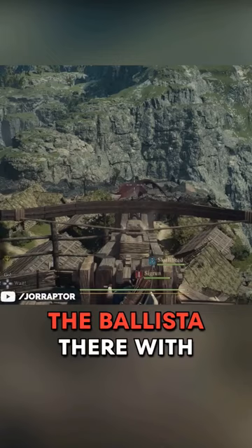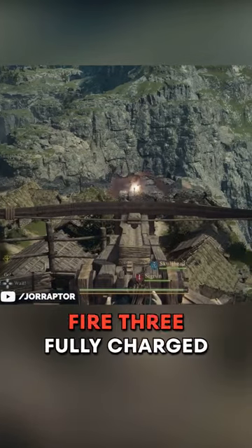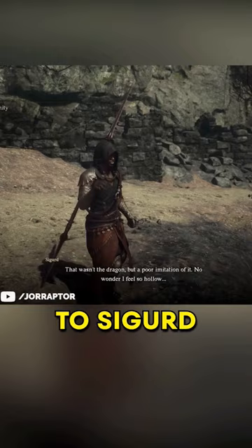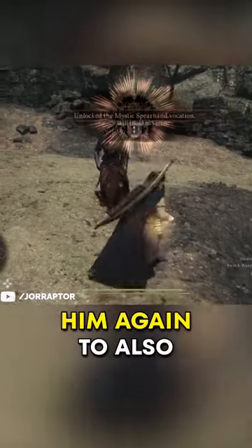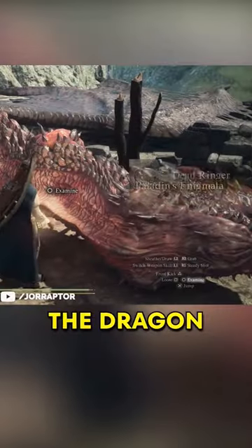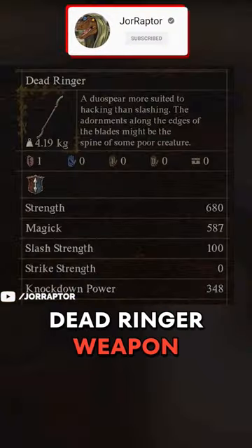you can go to the watchtower and use the ballista there. With the help of your pawns, fire three fully charged shots to kill the dragon. You then spawn next to Sigurd — talk to him for the vocation, and talk to him again to immediately get the ultimate. If you then loot the dragon, you also get the amazing Dead Ringer weapon.